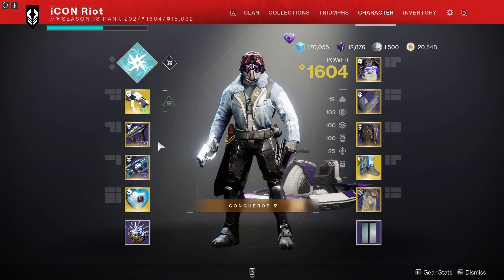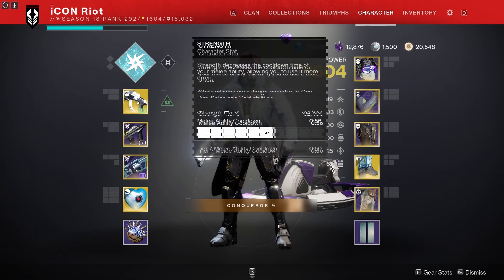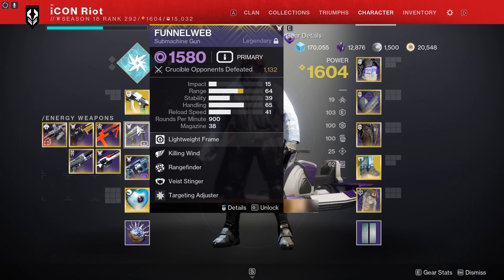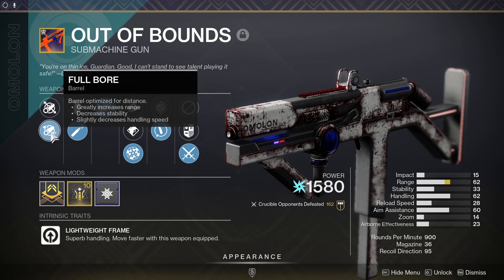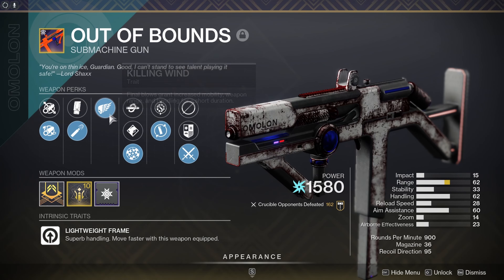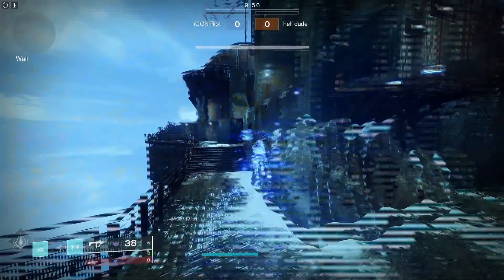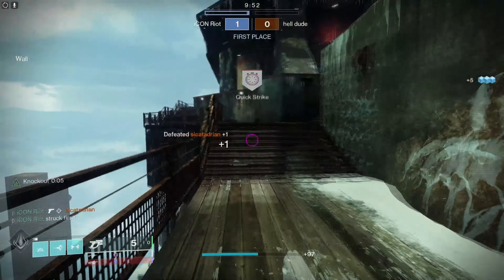All right, we're going into our second game of Rumble. Like I said, this time we're using PKs, same stat split — 6/2/10/10/10/1. But we're using Funnelweb instead of Out of Bounds. If you're wondering about the rolls: Out of Bounds has Full Bore, High Caliber, Range Masterwork, Killing Wind, Range Finder, with the Adrenaline Junkie trait that goes crazy. I can show you the Funnelweb on my first death. Back-to-back same maps — that's crazy.